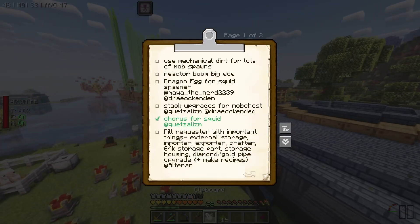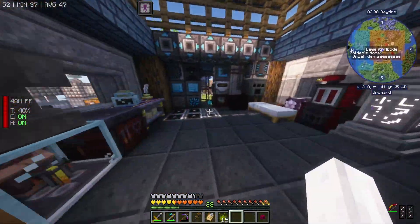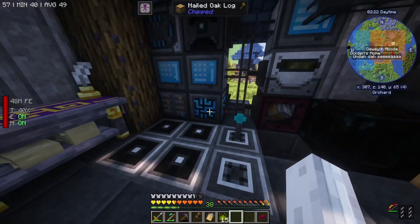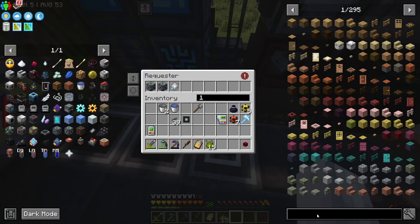To tie that into another suggestion from Alterant - let's get the requester set up and make some more recipes. Because once again there are so many things that we're still just doing manually, and it's pretty dumb.